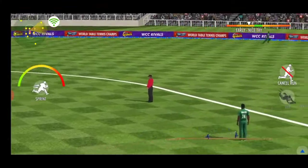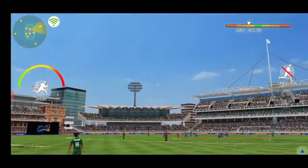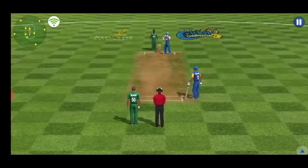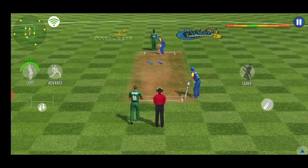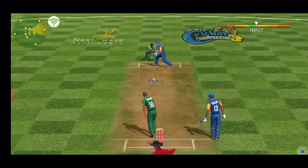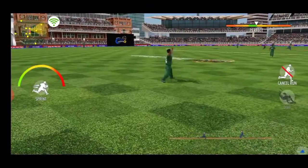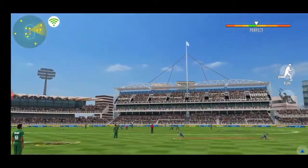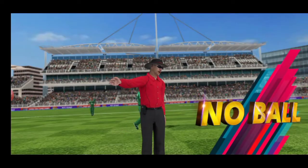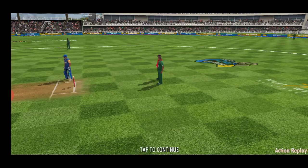Beautiful sweep to clean that ball up. Impressive sprint by both batsmen. Gets it in his hands and chucks it right back. Bowler goes over the line — no ball given by the umpire. It's a free hit for the batsman at the crease.